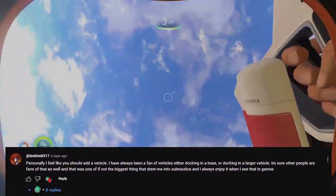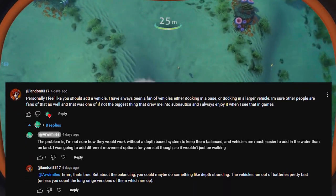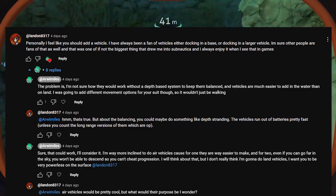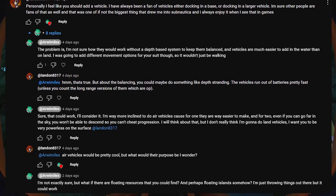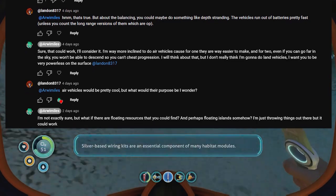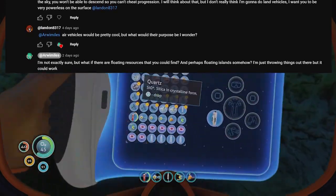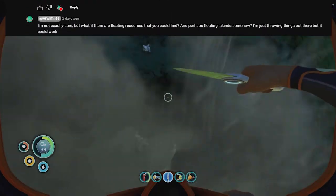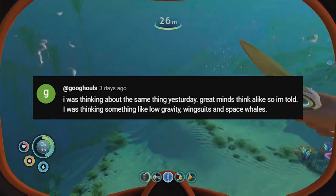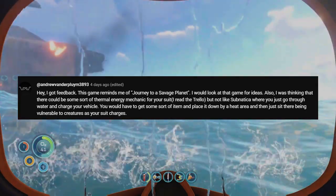This person, like a couple others, disagreed with my decision to not add vehicles. When I initially thought about vehicles, I assumed they would be land ones, which I definitely don't want to do for a lot of reasons, and air vehicles were out of the question because there was nothing to do in the air besides make your base. But after realizing how much air mobility the player would already have, I thought it might be cool to have floating resources. There could even be floating pods that you'll need a vehicle to collect, or maybe even floating islands. I think the idea of resources that you can only get in the sky would be really fun, and it would mean you get little breaks from being in the dark land. Someone else mentioned wingsuits, which would also be super fun.